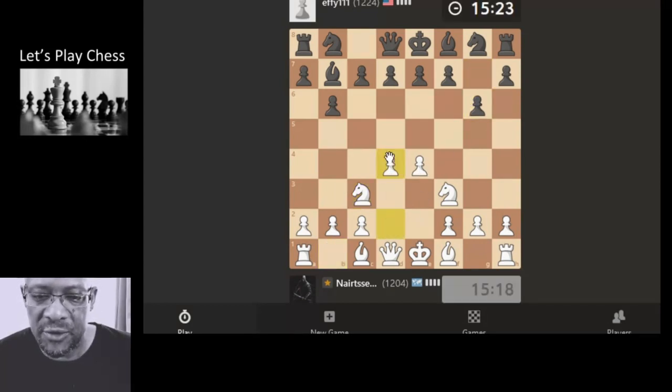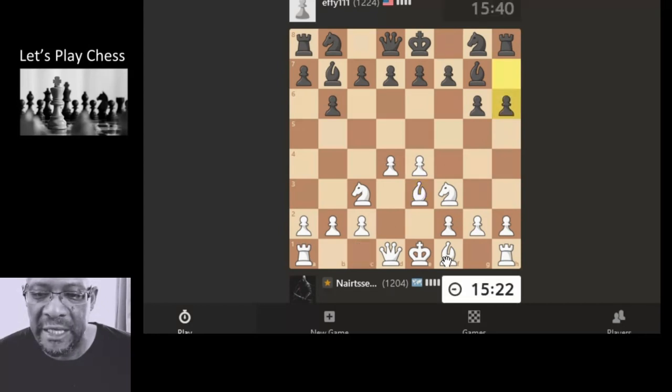They're doing the fianchetto stuff. I'm going to just push the pawn here and bring the bishop out. Just a bit of lame chess going on. I'm going to bring this bishop here. Castle.